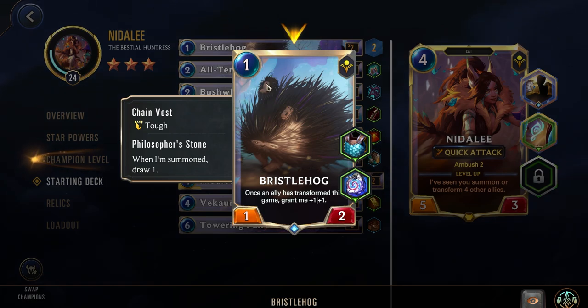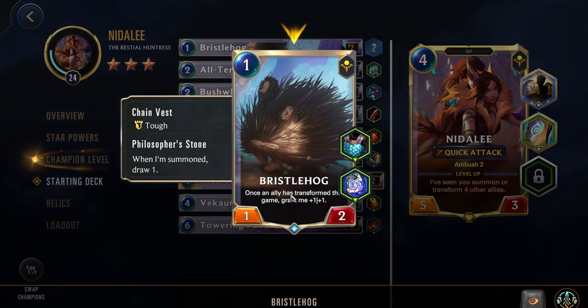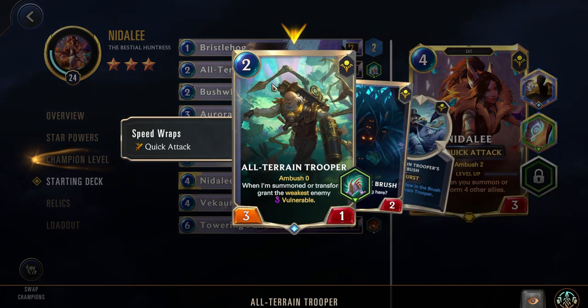The Bristlehog is a 1-cost 1-2 with Tough and Philosopher's Stone. When summoned, draw one. It also has the added effect: once an ally has transformed this game, grant me 1-1. So you'll normally be able to get that happening almost immediately. Next up, we have the All-Terrain Trooper — a 2-cost 3-1 with Quick Attack and Ambush 0. When summoned or transformed, grant the weakest enemy Vulnerable.